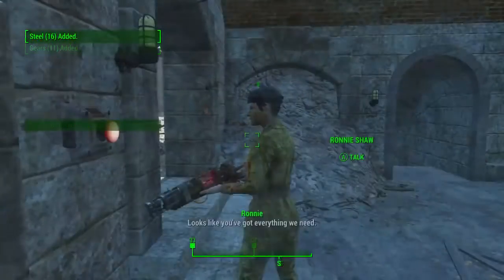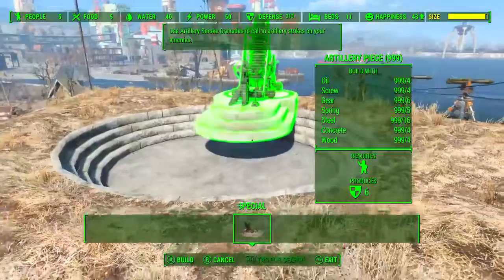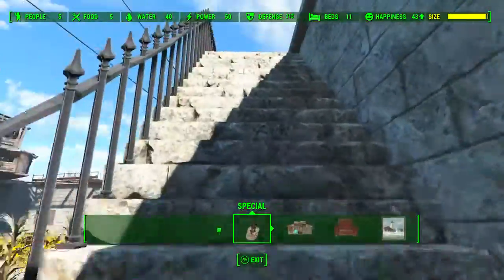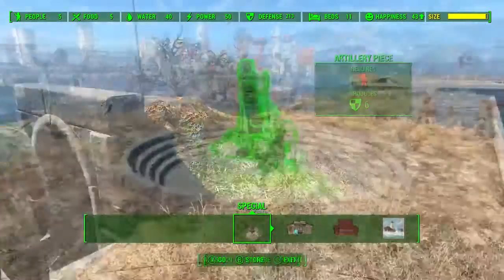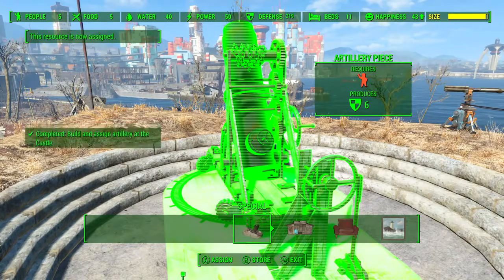We must build and assign artillery at the Castle. Go into workshop mode and build at least one artillery piece at the Castle. Very importantly, we must also assign a settler to this artillery. Walk up to a settler at the Castle, click the command key, run back to the artillery, and click the assign key.